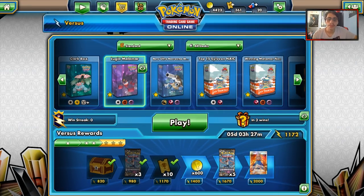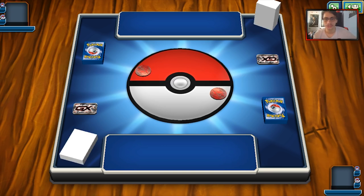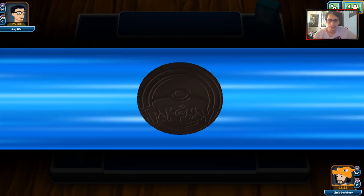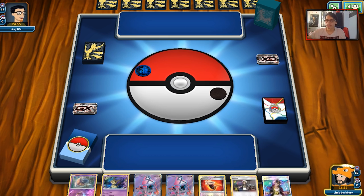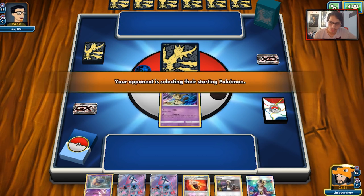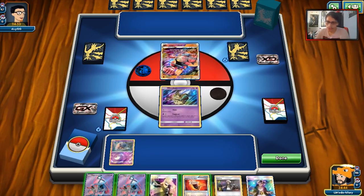We played another game against a Sylveon deck in between that didn't end well for my sanity, so we're not including that. Looks like we're up against another BuzzRock deck — nice to see. If we are against BuzzRock again, this is obviously probably our best matchup. We got Mimikyu and Inkay for starters — probably starting with Mimikyu as cannon fodder. Yep, it's BuzzRock.